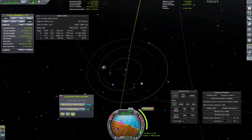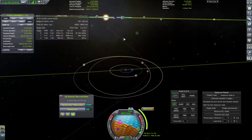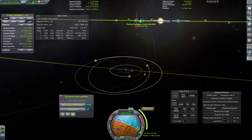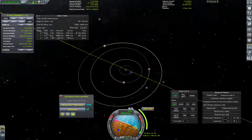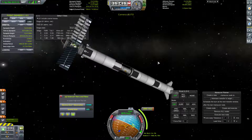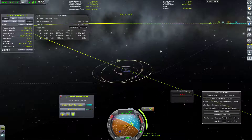I would like this encounter to be slightly higher — I'd like to encapsulate Bop a little bit better. Let's fiddle with this encounter node, bring that periapsis up slightly. Yeah, that'll be a pretty good place. We'll need to match inclination with Bop, but we have tons of delta-V — this is only going to be 2700 delta-V and we'll have lots of maneuvering delta-V. So let's execute that node; it'll be in 156 days.